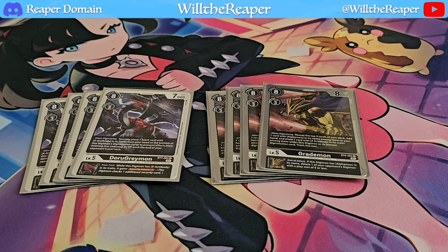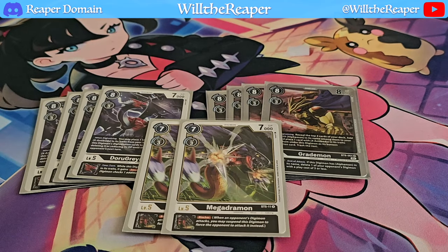The final Level 5s we're playing are 2 copies of Megadromon. Megadromon just gives you Blocker and pairs well with Greymon. I feel like this deck synergizes really well with a lot of the cards being added, and there's a good reason for that — which I'll touch on when we get to Alphamon and go over a few of the deck's weaknesses.